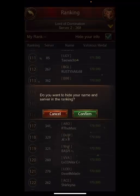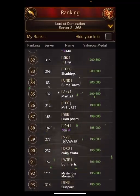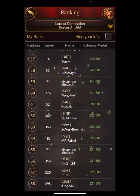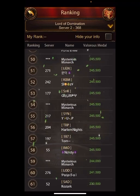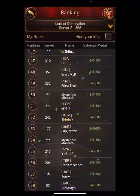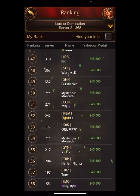You can hide your info, which is kind of cool. That way, if you're at the top and you don't want people to bump you, they don't know the next level. So someone in 51st trying to get into 50th doesn't know how high they need to spend to catch someone.